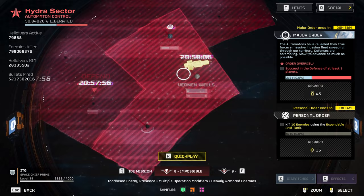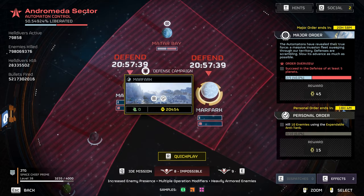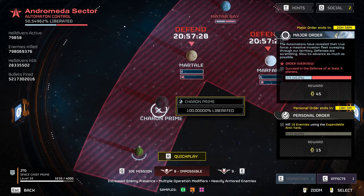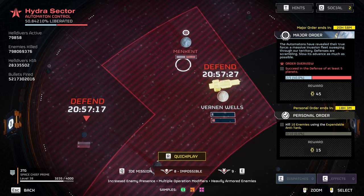That's it for this update. Here's what the major order is looking like: we are at two out of five, with 20 hours left. We need to defend two more planets — Marfark and Vernon Wells. All we have to do is get the blue bar past the red bar; we don't need to max it out. I don't know why we've got so many people on these planets with a whole operation going, but it seems to be a trending thing — everyone wants to attack other planets instead.